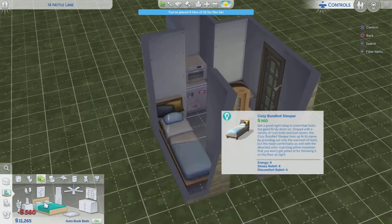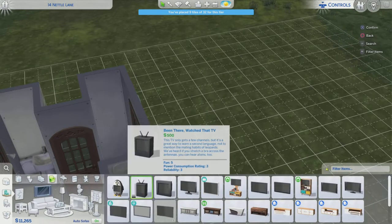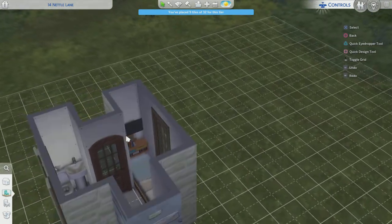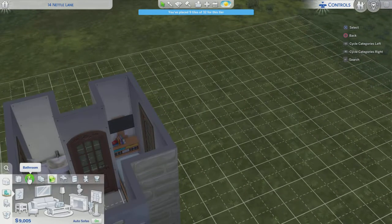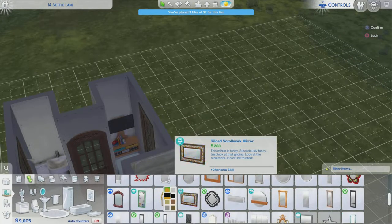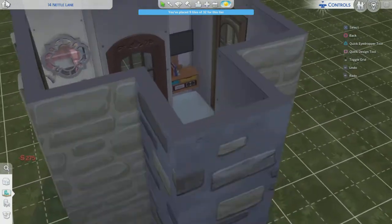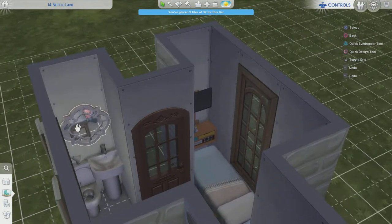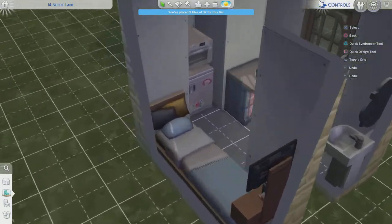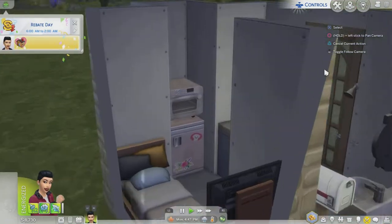Now we're placing down a bed - my every-time go-to bed from Eco Lifestyle. And this perfect piece of furniture that includes both a stereo, books, and a TV from Tiny Living. Then I want a nice mirror in the bathroom, but in this small space I can't find a place to put a dresser. There is absolutely no space for a dresser in here.